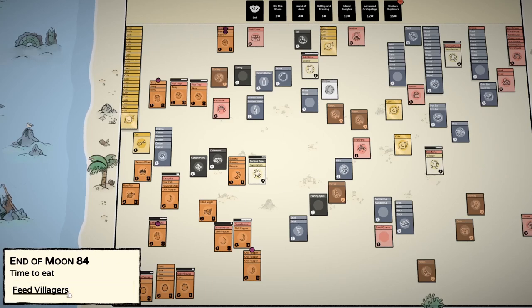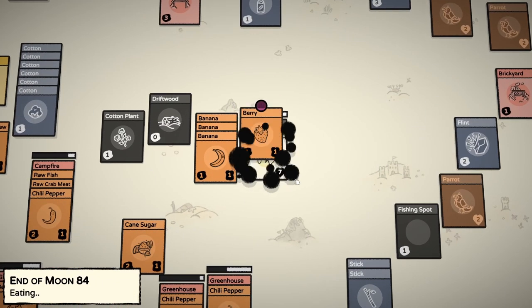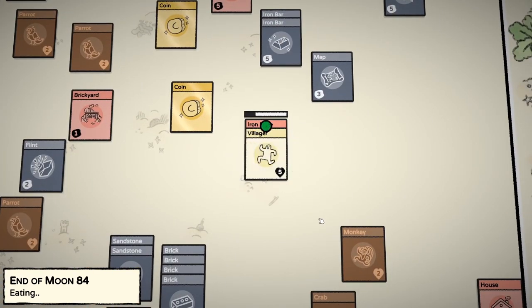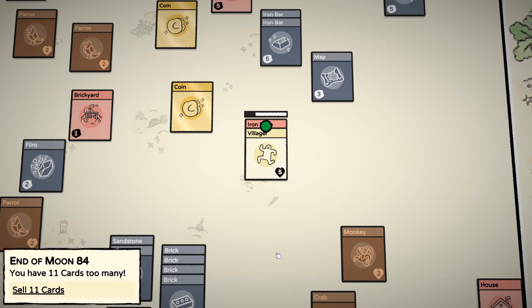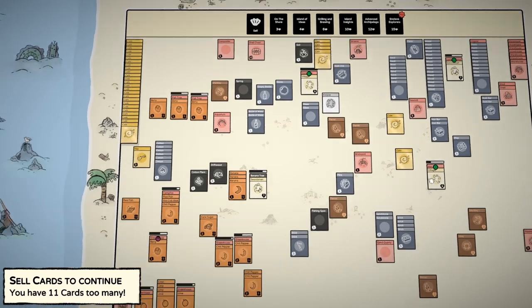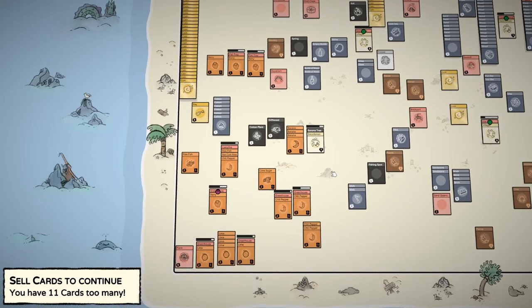Hello and welcome back to Stacklands. We are on the fast track towards building the cathedral, which I believe is the new ending. I have 11 cards and I was not expecting to have too many cards. I don't know why I wasn't expecting that.